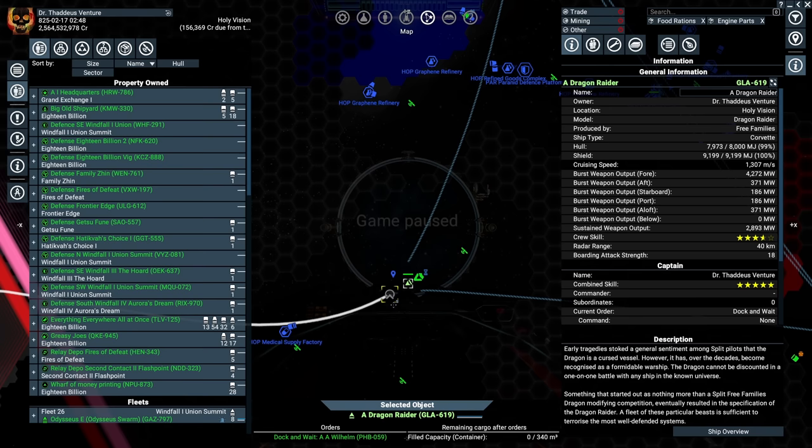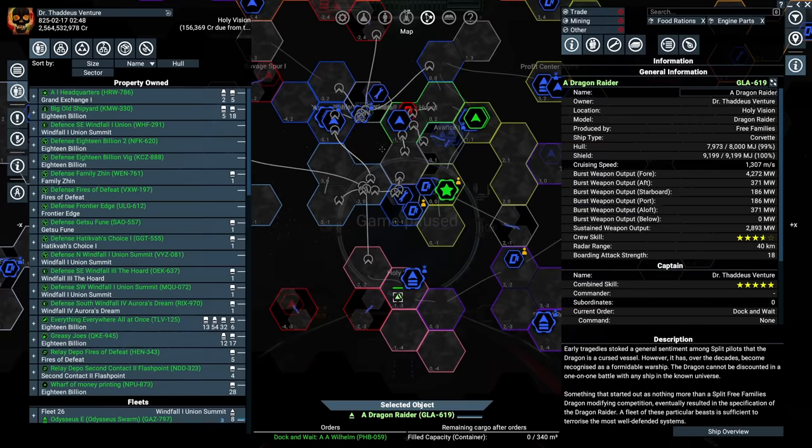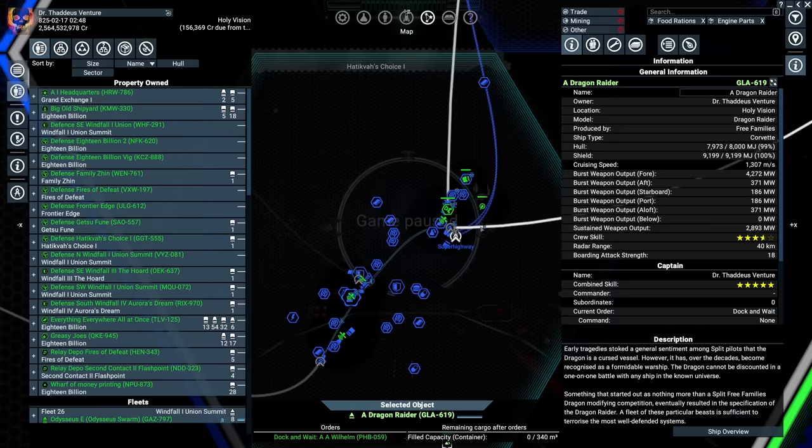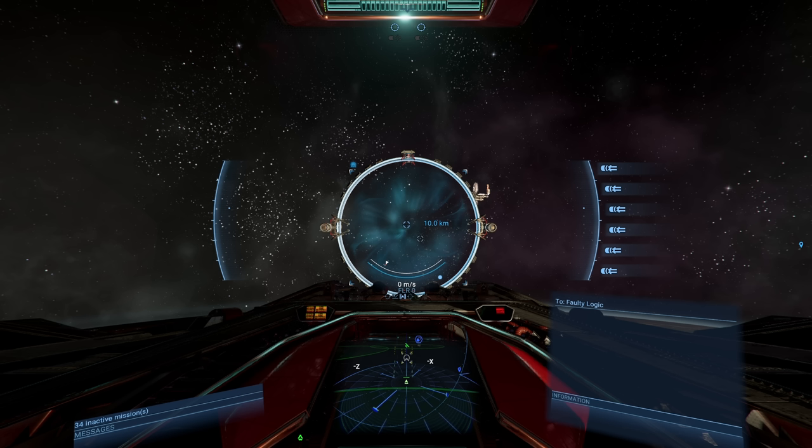Let's get around to designing one to show you the best variant I've found so far. Location, location, location — it's going to vary depending on how your map rolled out. Hatikvah's Choice is usually consistently pouring Xenon, so a defence tower there is pretty much always a must. We're going to put one down here. The gate is exactly 10km away, which is about the maximum range of your plasma cannons, so we want to place the defensive structure right about here.